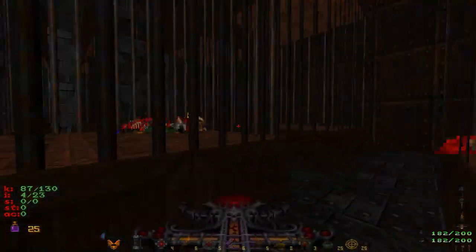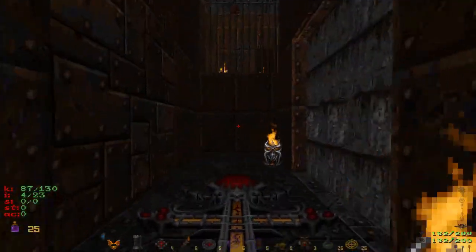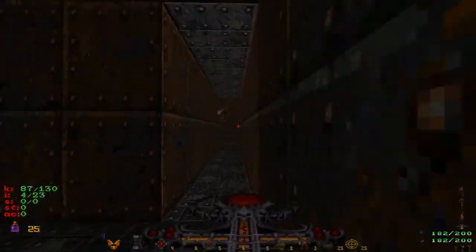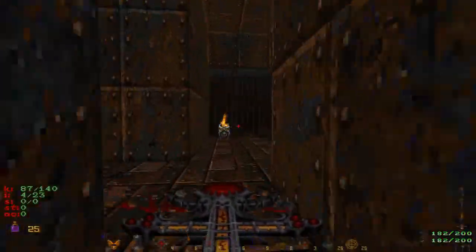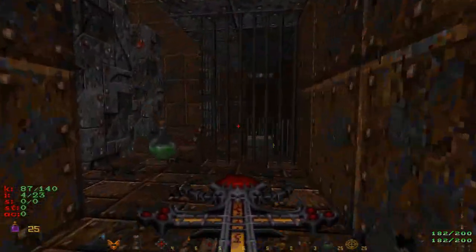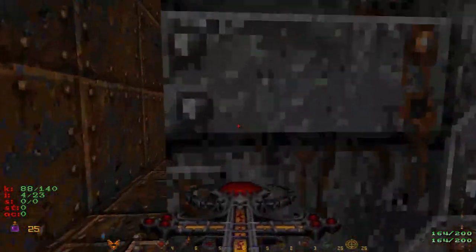I've explored this place, there's nothing to get. I just end up in the same place again. The enemies respawn in the cages, in the disc chamber. That was at the end of the last part, actually.